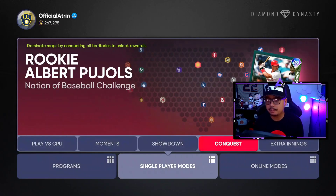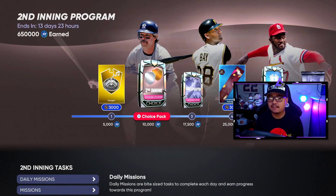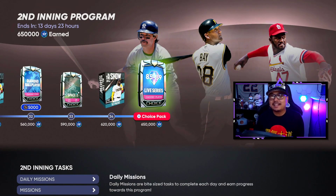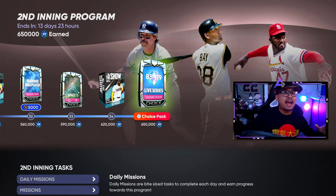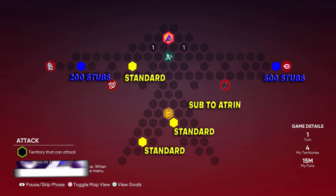Always finish this up because it gives you 25,000 XP towards the second inning program — and we actually have ours done. You will see a video coming up with the pack opening for the 85 to 89 overall live series. I cannot believe we pulled Ronald Acuña — I was not expecting that at all. Thank you guys so much for watching today. If you enjoyed and this helps you out, leave a like, leave a sub if you're new, and turn on post notifications so you never miss a video.